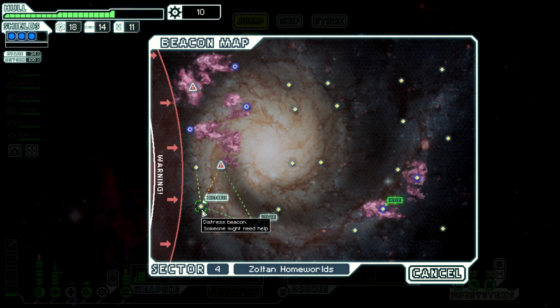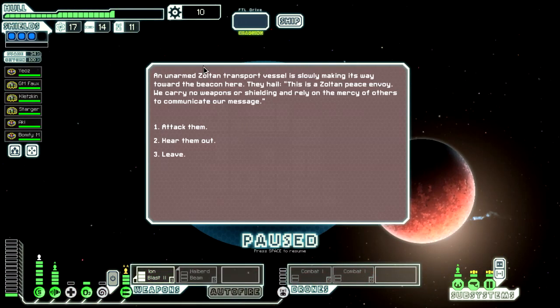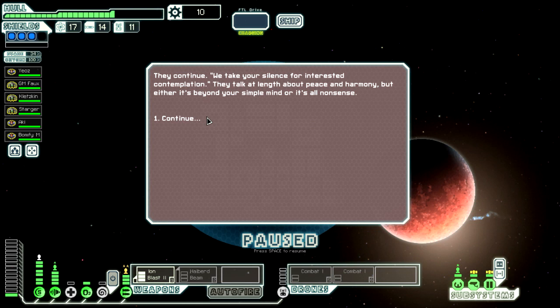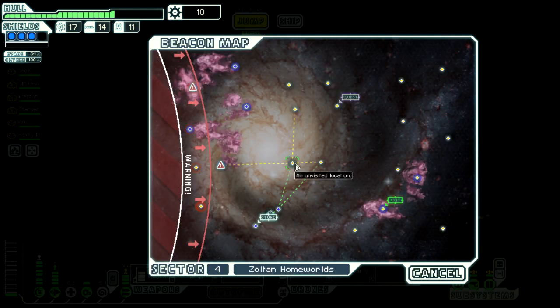There's a distress beacon but we'd have to backtrack - the rewards are around double but we need to head towards the quest beacon. An unarmed Zoltan transport hails us - they're a Zoltan peace envoy carrying no weapons or shielding. They talk at length about peace and harmony. They ask us to spread the word of enlightenment and transmit coordinates of their brethren, adding a quest marker to the map. We're going to go to that - one, two, three and then down.